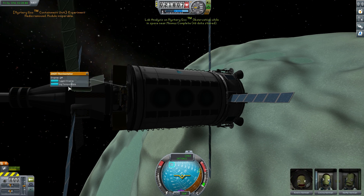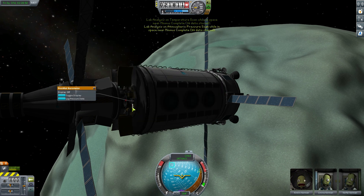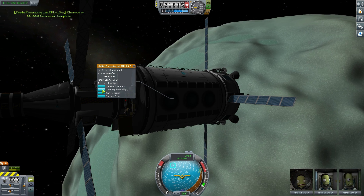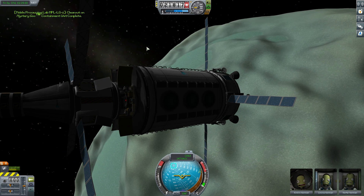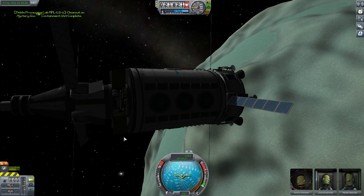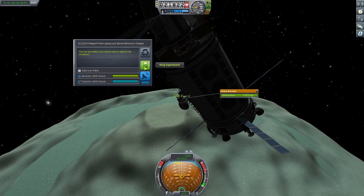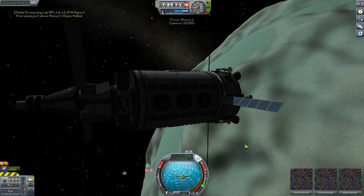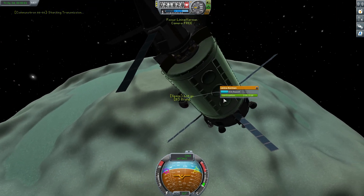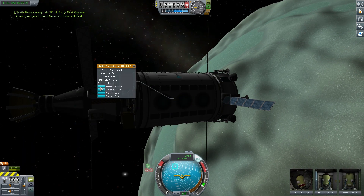Now we're going to start storing it in our lab. We're going to store the crew report, log temperature and store that, log our pressure data — 270 storage in our lab there. And we'll just clean the experiments out again. We'll jump out and do another EVA — Lenina doing some great EVA science here for us. We can do these EVA reports on every biome on Minmus and in fact any other body in the game. We've transmitted one here and we're just going to grab another and store it in our lab — there's 180 science there.